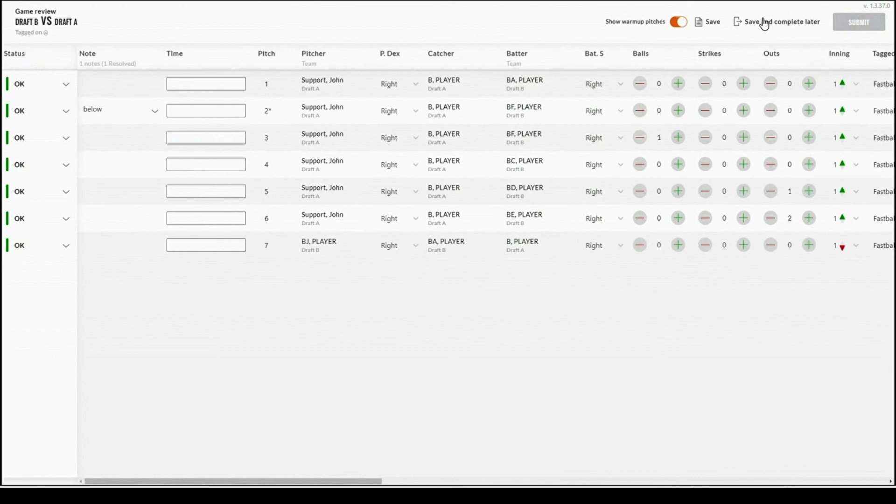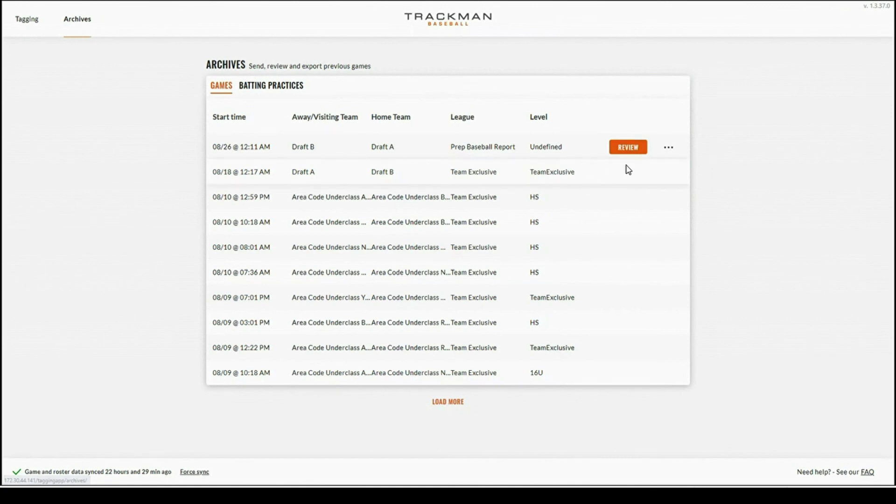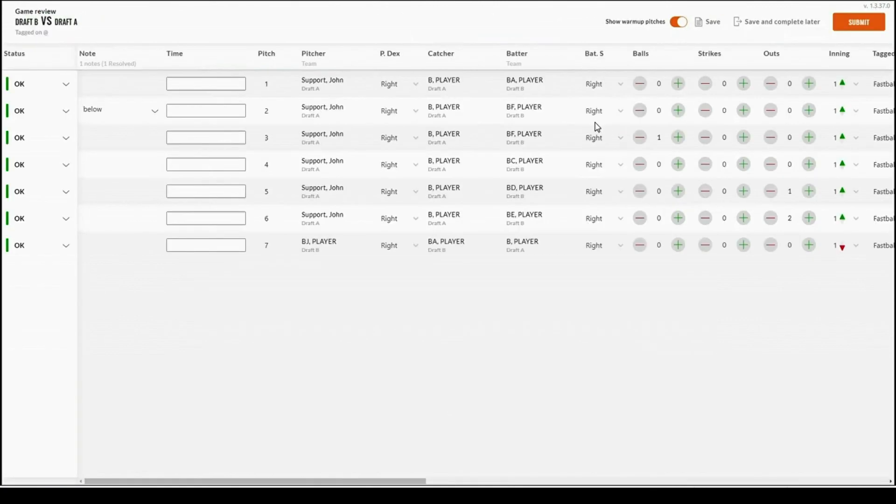Once you have resolved all of the errors, the submit button in the top right hand corner will display an orange color. If you selected save and complete later, you can return to the tagging page, go under the archives tab, and select review. Once you're finished reviewing, you can select submit. The game will be available for review for the next 24 hours and distributed on the FTP site that your administrator has access to. If CSV configurations are set up, it will also be emailed. This concludes the tutorial for tagging a game.